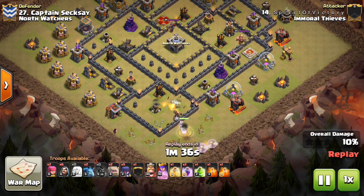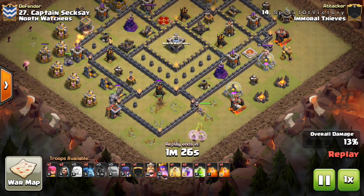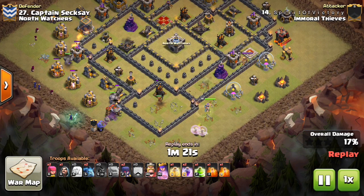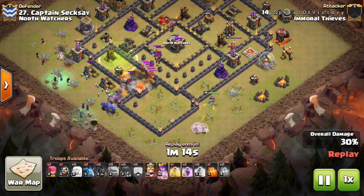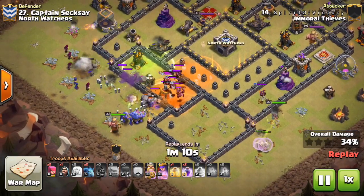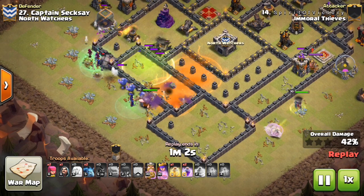A perfect hog there can basically get in there and get the mortar taken out. He actually had to send two hogs because one went flying through a spring trap. It gets the air defense taken out as well. Then from there it'll lure out the CC troops. The hog is going to lure it, but I think the angle it comes at makes it so the CC troops come out towards the witches and the bowlers. There are wizards and witches, but there's nothing like the queen that's that good at taking out air troops. Luckily the poison spells take them out, so it works out fine — doesn't need the queen for those troops.